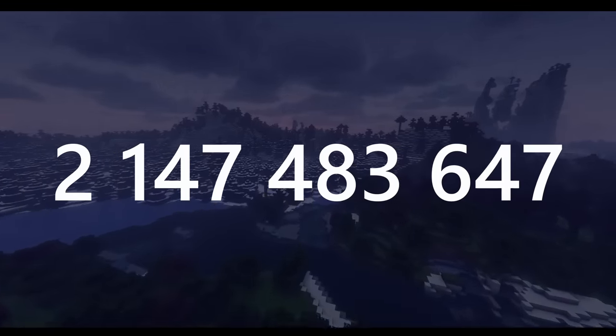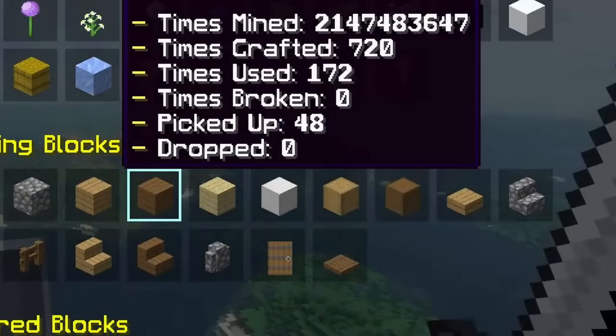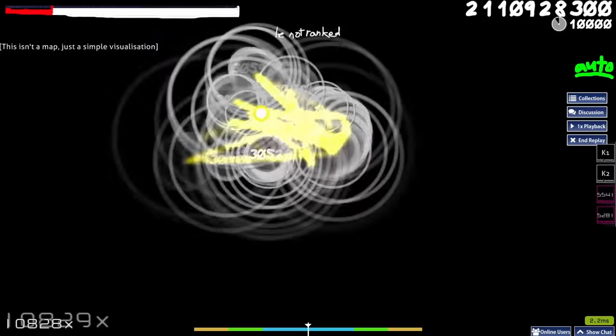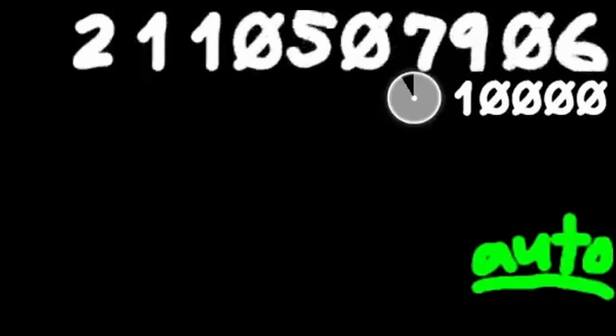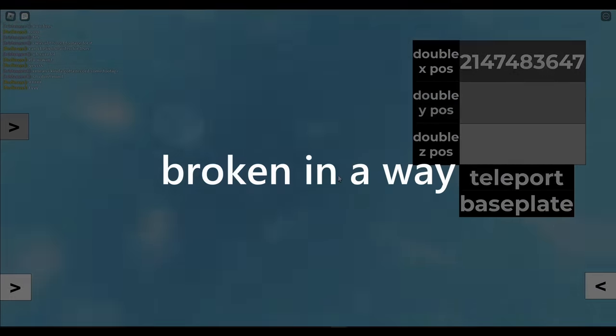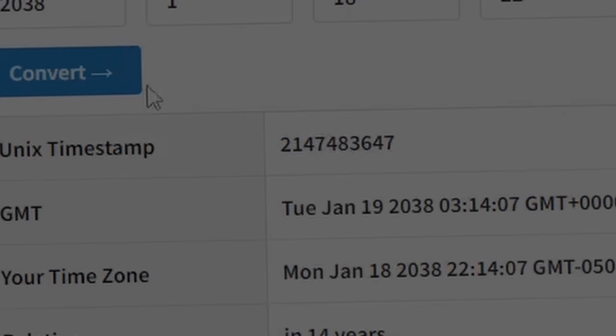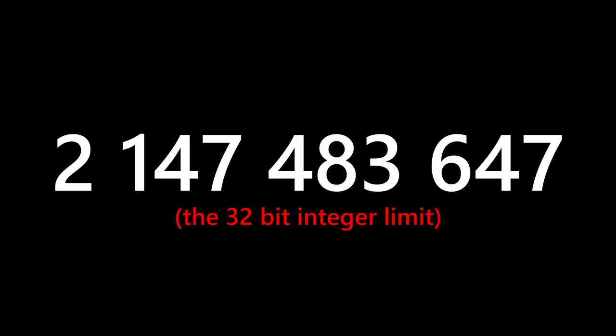2,147,483,647 is the most broken number that exists. From capping statistics in games, to making the Far Lands generate, to breaking your score in certain games, to causing your character to glitch out, this number has become quite infamous for being broken — to the point where it can break stuff outside of games alone. This is why this number, the 32-bit integer limit, is the most broken number that there is.